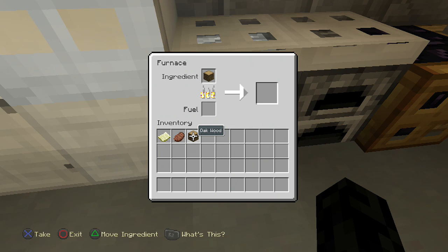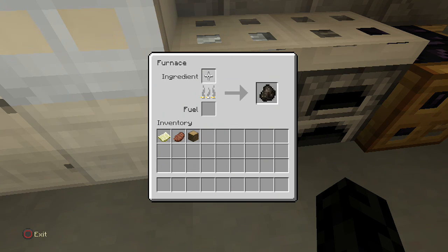You'll see the prompt in the bottom left of the screen on the PlayStation versions of the game — it's always square. So put the charcoal you make into the fuel section and then put the oak wood as an ingredient. This will then create more charcoal.